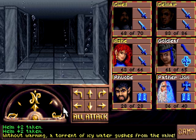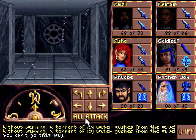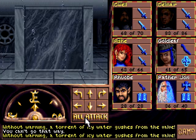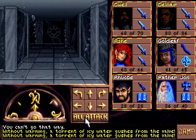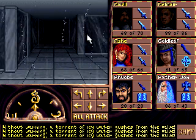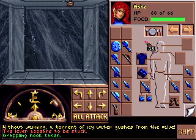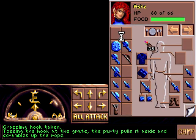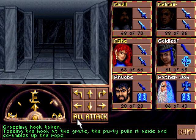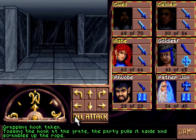A torrent of icy water gushes from the lever. So these things are actually moving me. We can't get back there because of these torrents of water. I bet we have to futz with that thing, but we can't yet. If I recall correctly, there was another green grate at some point — I believe it might have been back in here. My memory is terrible, as you all well know.